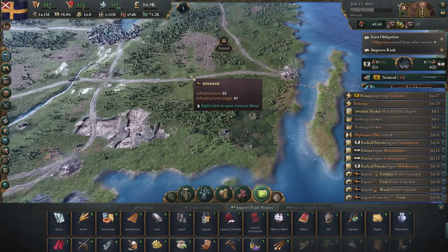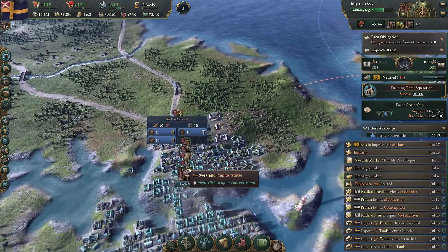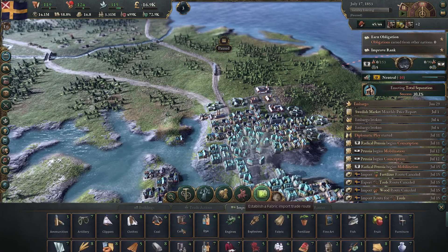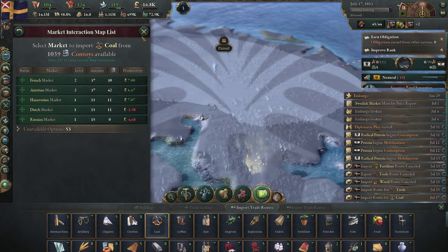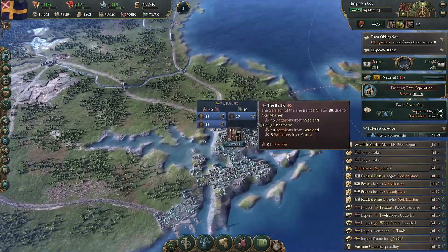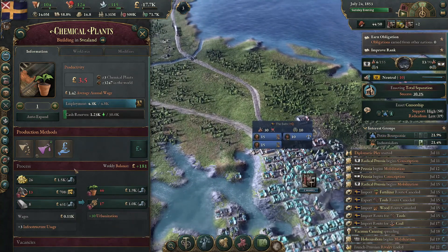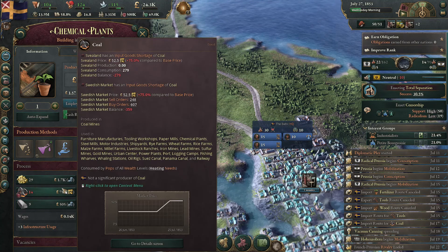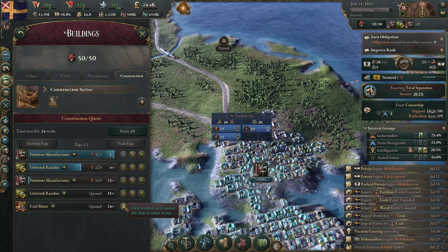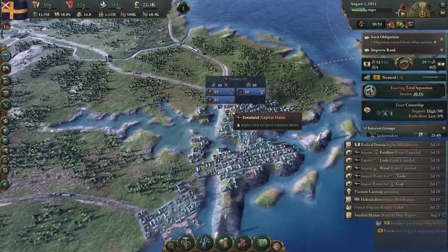We can go to the French market to get an import. Let the game run slowly so things can work out. It's coal — we're going to have to import coal. I don't really want to do this, but we'll import it from the British market to keep our industries going. We need the coal mine built ASAP — 14 weeks. The market is coming in now so things seem to settle down a bit.